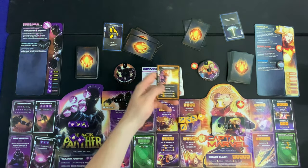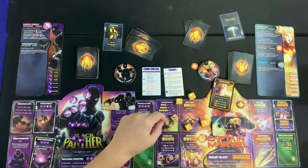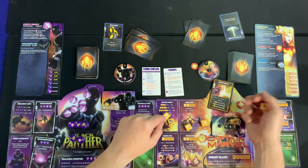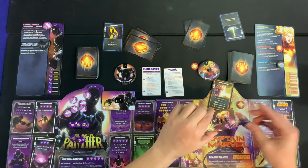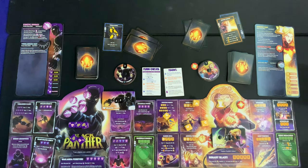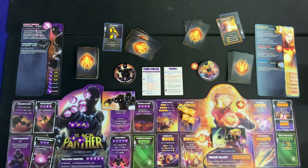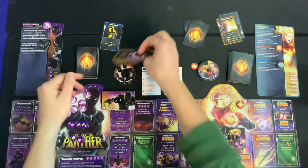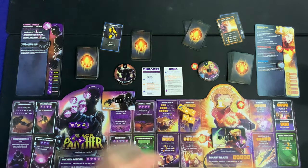Seven damage hits Captain Marvel. She rolls Energy Refraction 2 for defense — absolutely nothing useful. She rolls Cosmic Shield — blocks two, so she takes five damage instead. Energy Refraction 2 keeps missing, which is rough. Kinetic Energy continues to build for Black Panther. Captain Marvel considers spending CP on more cards but decides against it.